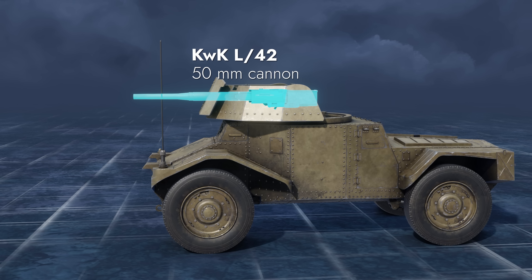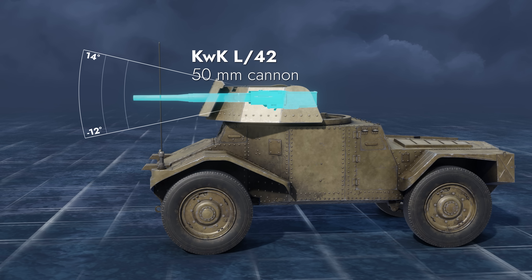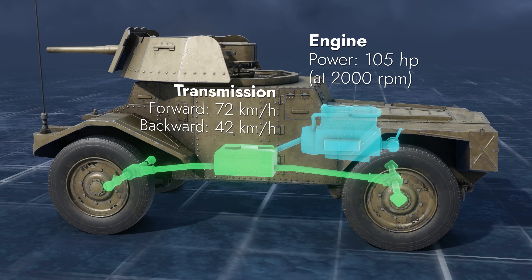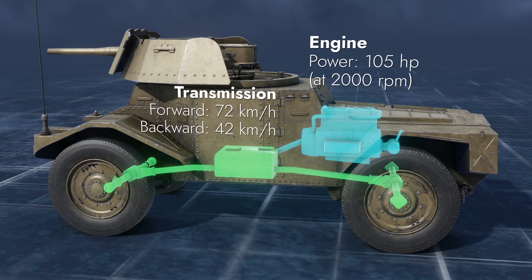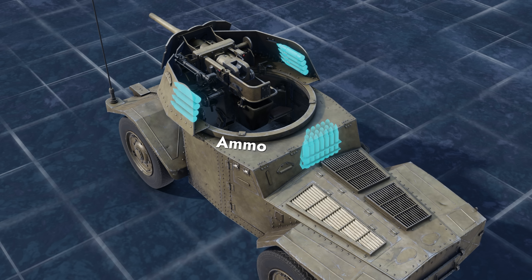Its main and only armament is a 50mm gun with elevation angles between minus 12 and plus 14 degrees. The engine is found in the rear while the transmission is in the bottom of the hull. The ammo racks are found in the hull center and turret sides.